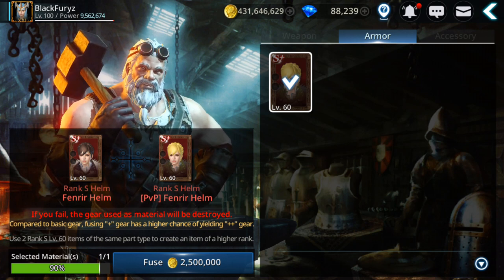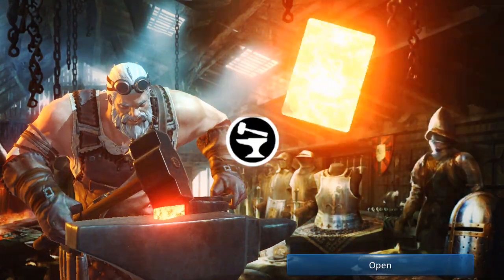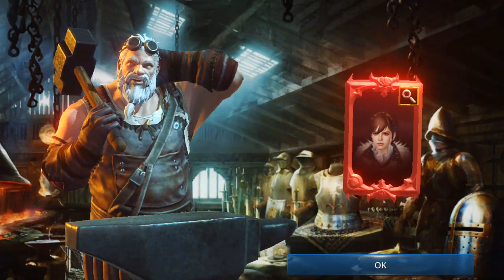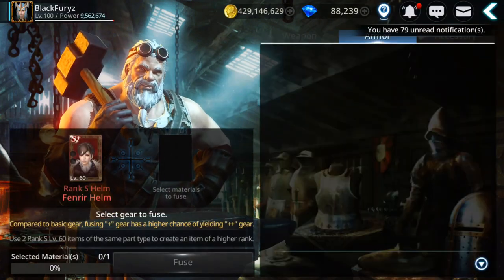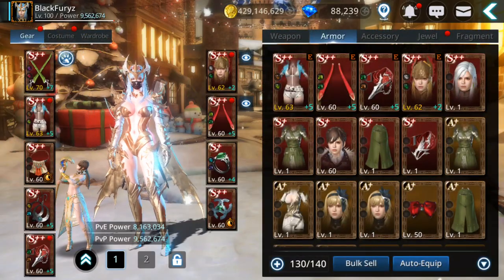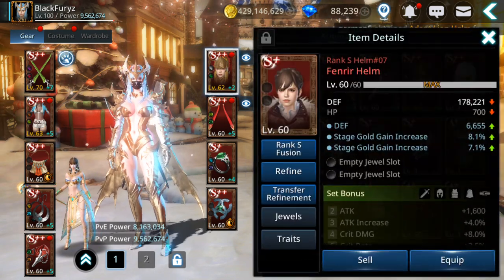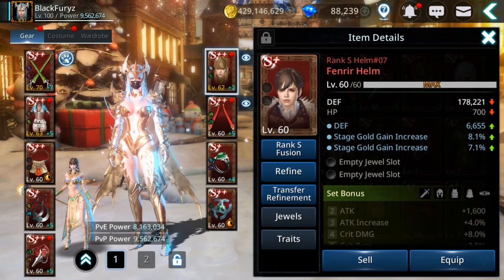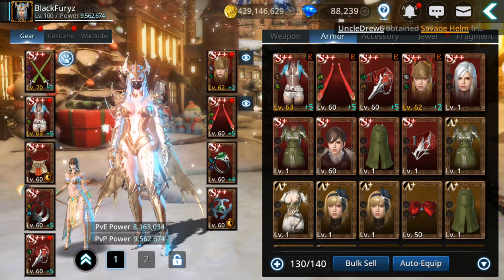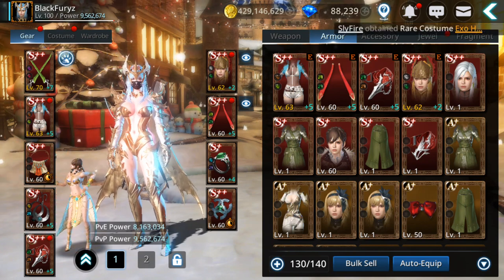Let's see what we will get... oh my gosh — fail! I don't know why, but when you fuse Tier 7 there is a very, very high chance to fail — that's what I noticed. Every time I was fusing Tier 7 I was failing. Still the same, nothing changed. Bad luck with this it seems.